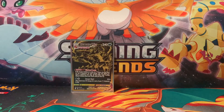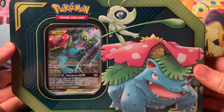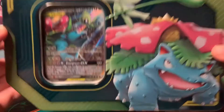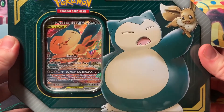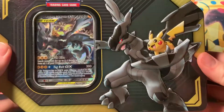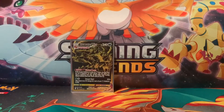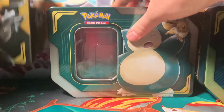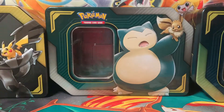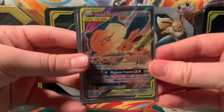Besides the Shining Fates pack I want to open, what I'm showing you today is something you've probably seen in a previous video — more GX tag team tins with nice little promo cards on the inside. They come in a set of three, so we'll be opening three of them today, which comes to a total of 16 different booster packs. It'll be a fun time!